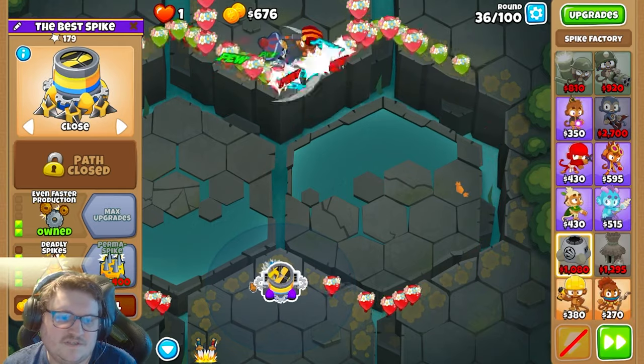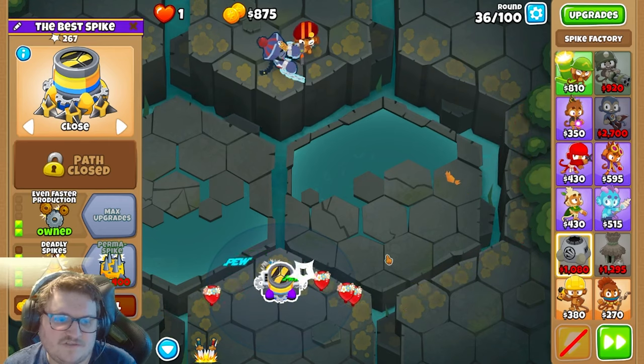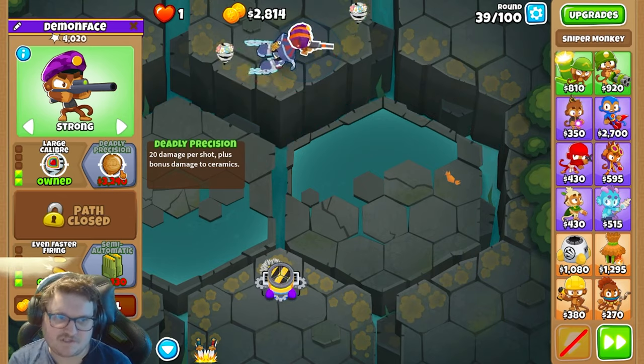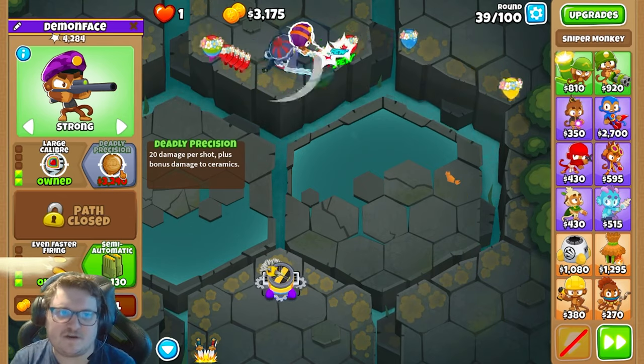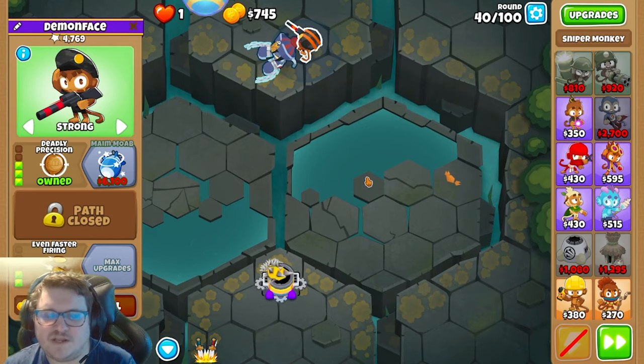I will always consider placing it on the exit if that's a possibility. We should tank all the bloons that get through. We're gonna get Deadly Precision now — that will do 20 damage per shot plus bonus damage to ceramics. That is really really strong.